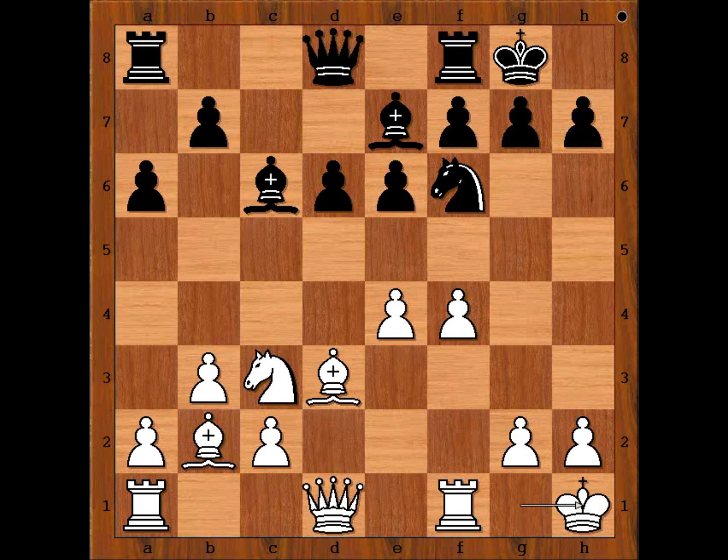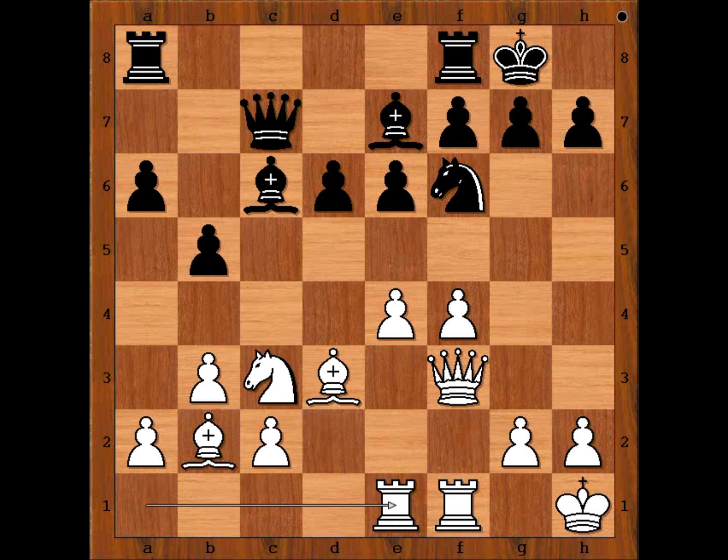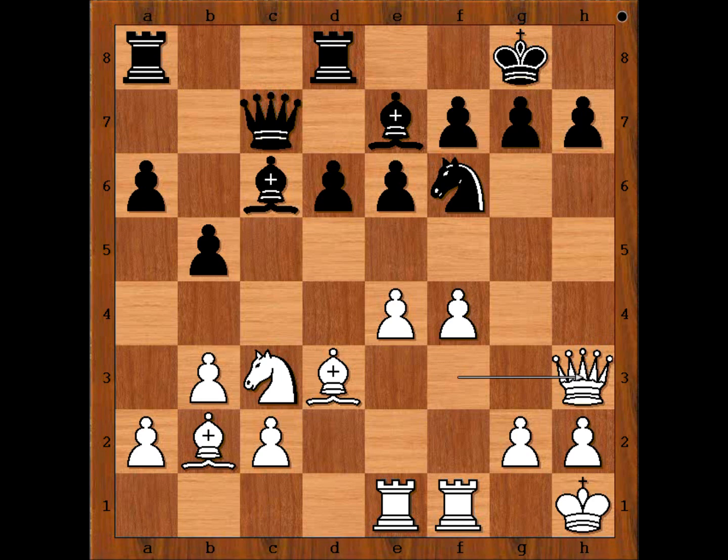b5, queen to f3, queen to c7, rook from a to e1, rook from f to d8, queen to h3. White queen and white square bishop are connecting on h7.